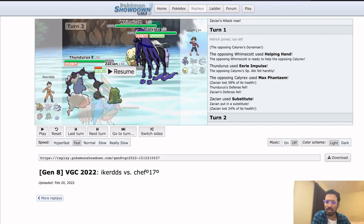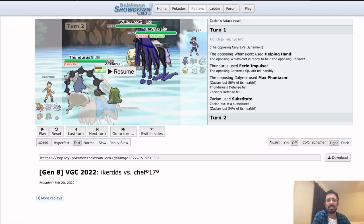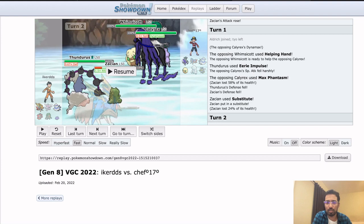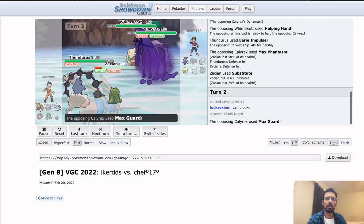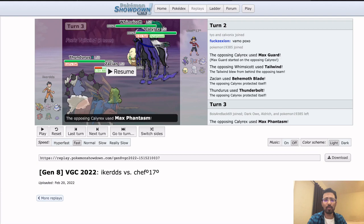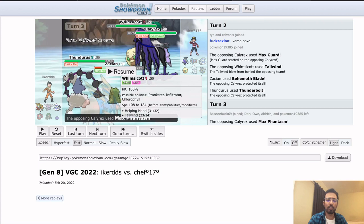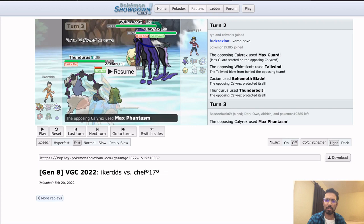I don't think I like Sub here. Sub is trading for an attack. Knowing that the Calyrex Dynamaxes, Sub is pretty reasonable. But if you don't think the Calyrex is going to Dynamax, it doesn't do very much — Astral Barrage just breaks Sub anyway. So they click Astral Barrage turn two and you're stuck trading your turn for an attack but at lower health. We see a Max Guard, we see the attack into Max. Double up into Calyrex even though it's at minus two. We know Whimsicott isn't Sash because the Calyrex is Sash, so Behemoth Blade would have KO'd it.